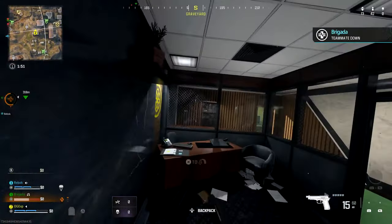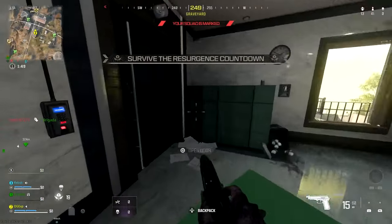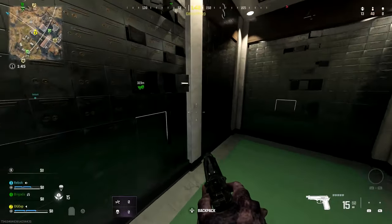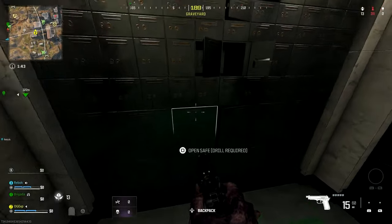Inside of that room, there are going to be three lock boxes where you need to be getting three drills to be able to drill out the money and basically get your reward for doing this easter egg.